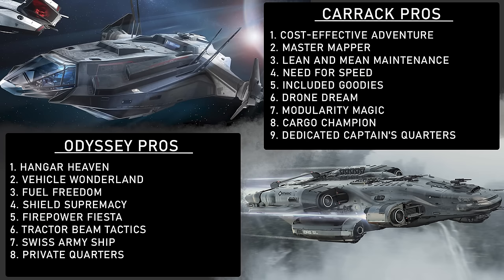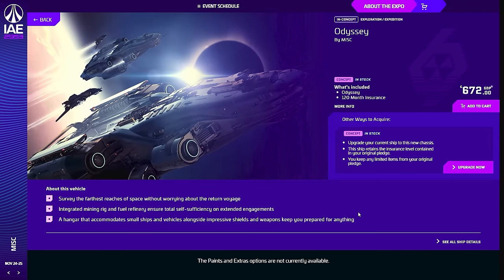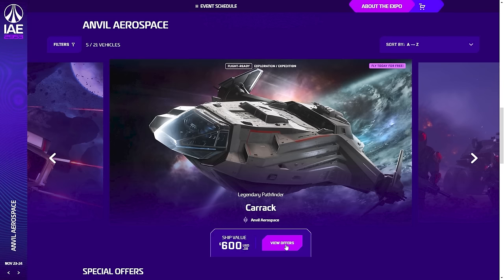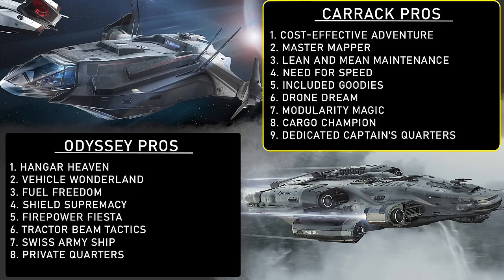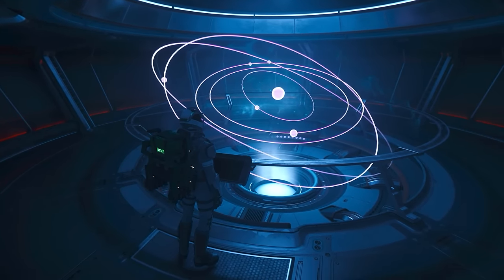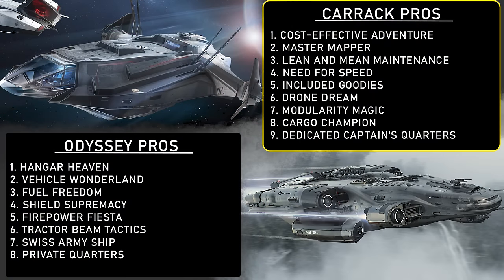Let's dive into the pros of the Carrack. Number 1 — Cost-Effective Adventure: the Carrack is a fair amount cheaper than the Odyssey, currently about $100 cheaper, and when the Odyssey releases there could be a price hike that pushes it $200 above the Carrack. Number 2 — Master Mapper: the Carrack excels at mapping jump points, making it the go-to for discovering the unknown. Number 3 — Lean and Mean Maintenance: as a large-sized ship, the Carrack is more cost-effective to maintain; components won't break the bank to replace, repair, or upgrade, whereas the Odyssey is capital-sized and will be expensive.